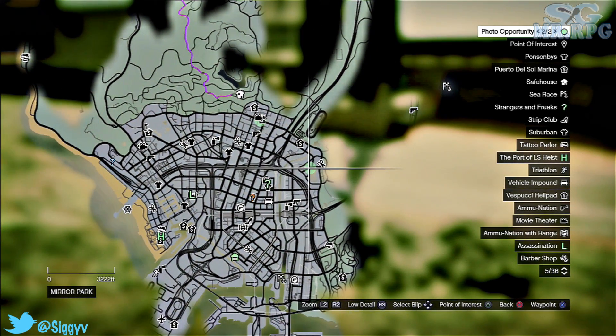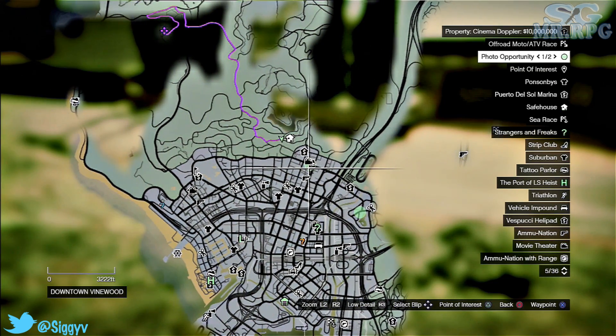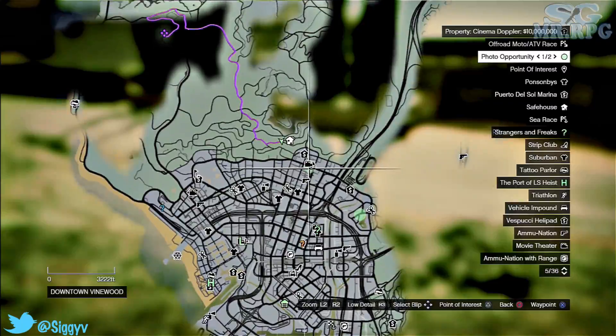So, here on the map, as you know you have to unlock Beverly, which is the photographer — the paparazzi guy that goes around asking you to take pictures of stuff for him.